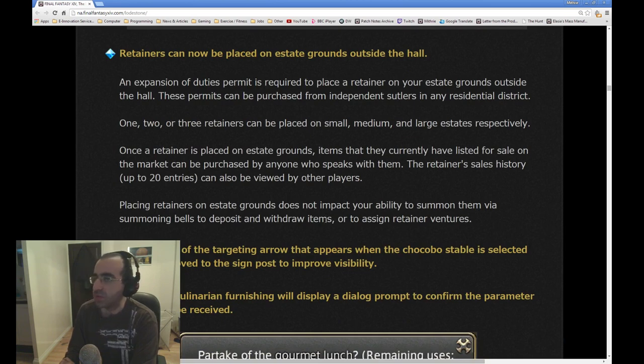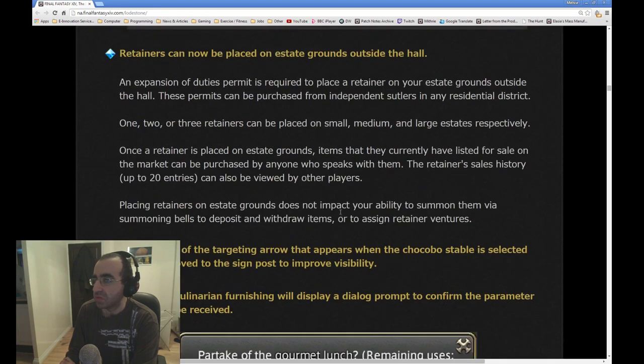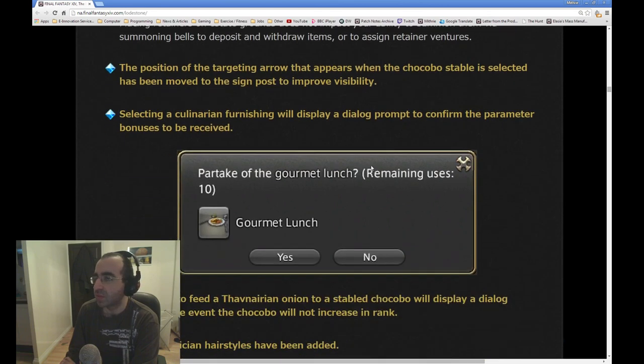Retainers can now be placed on estate grounds outside the hall. An expansion of duties permit is required to place a retainer on your estate grounds outside the hall. These permits can be purchased from independent sutlers in any residential district. One, two, or three retainers can be placed on small, medium, and large estates respectively. Once a retainer is placed on the estate grounds, items they currently have listed on sale in the market can be purchased by anyone who speaks with them. The retainer's sales history up to 20 entries can also be viewed by other players. Placing retainers on estate grounds does not impact your ability to summon them via summoning bells to deposit and withdraw items or to assign retainer ventures. That's really cool — it sounds like if you own your own house, depending on the size, you can place retainers outside your house, which can help you sell items if people come and visit.